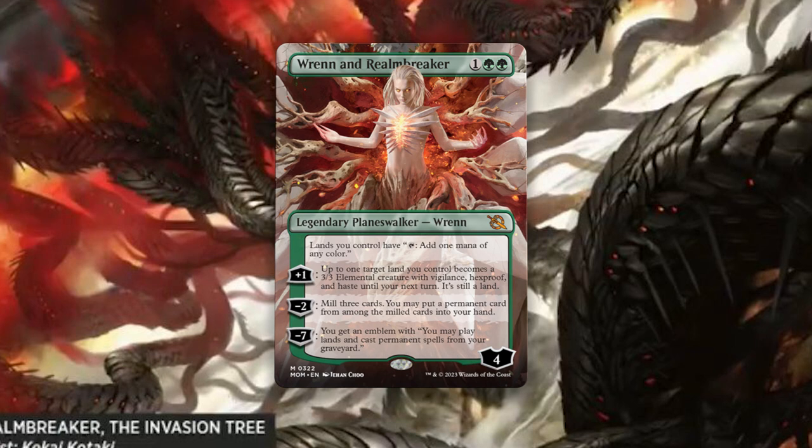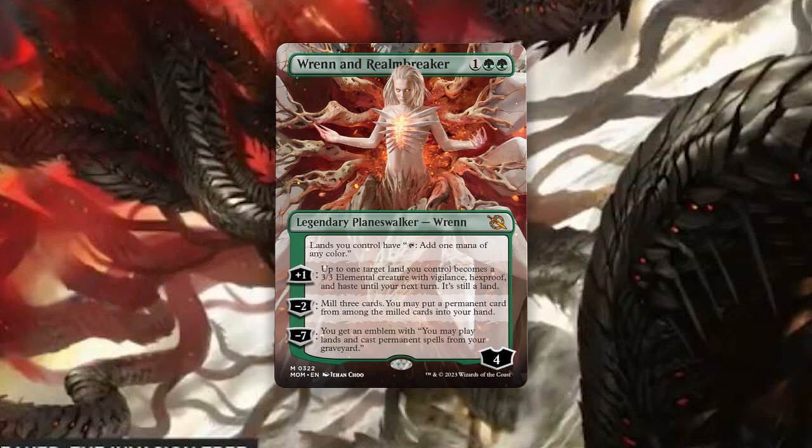Ren and Realm Breaker — fantastic combo right there — is one of anything and two green for a four loyalty legendary planeswalker.